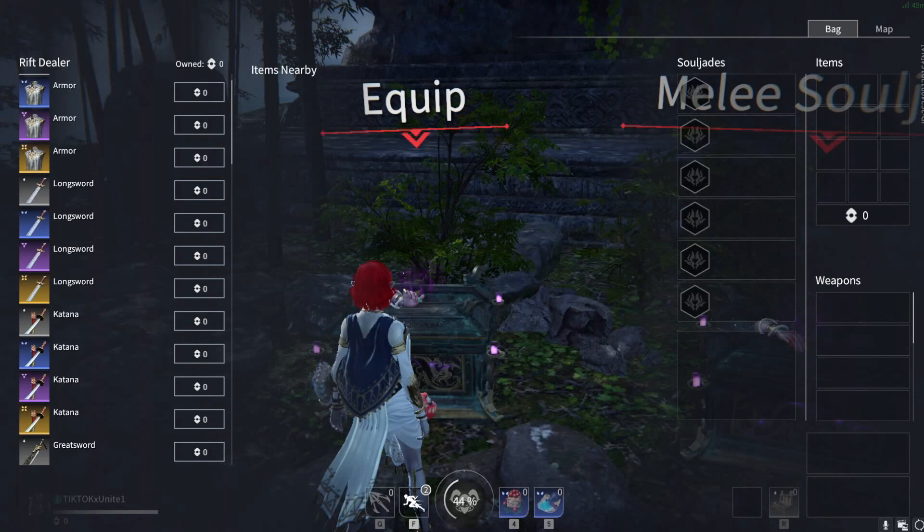Hi, so today I wanted to learn how to parry in a game called Naraka Bladepoint. Parrying is when you block an attack.